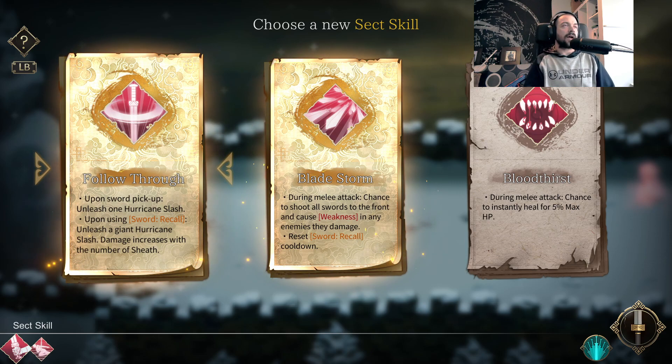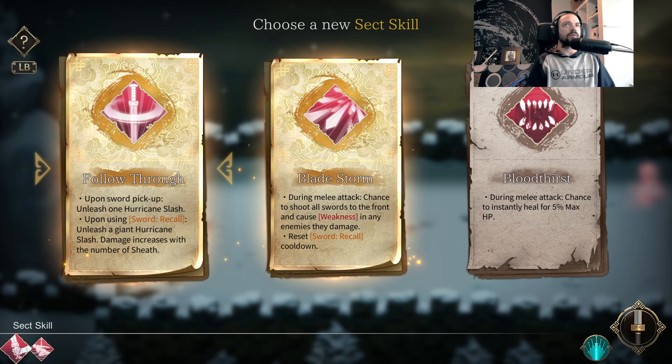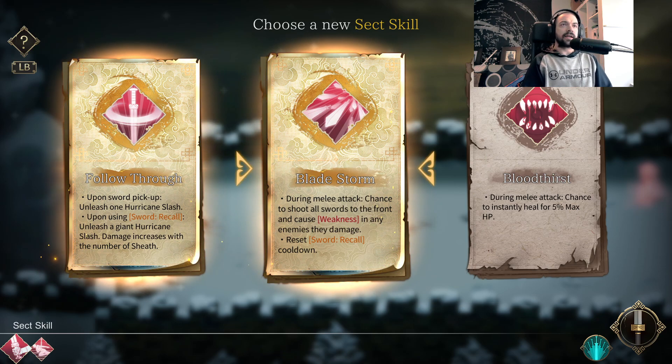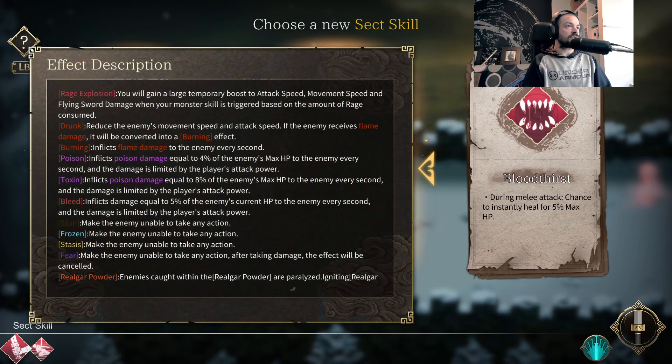So basically, how I'm reading this is: I want to run around, collect all my swords, and then use the recall when I have all swords with me — Bladestorm. During melee attack, chance to shoot all swords to the front and cause weakness in any enemies they damage. What does weakness do? It doesn't tell me — I'm assuming it just means take more damage.